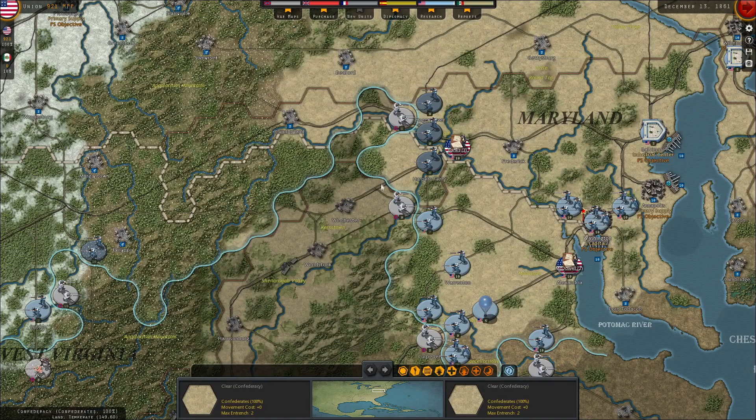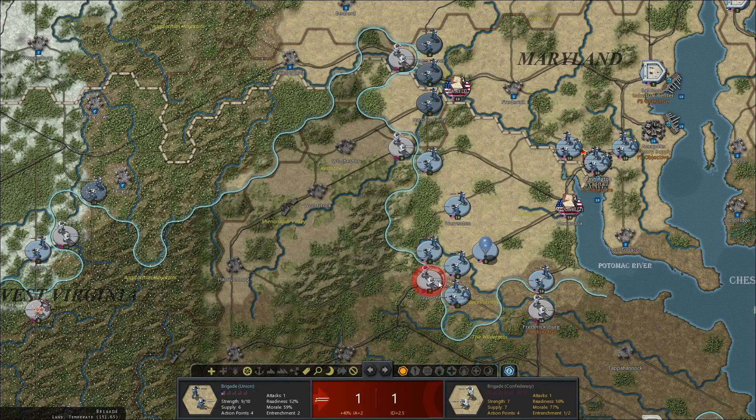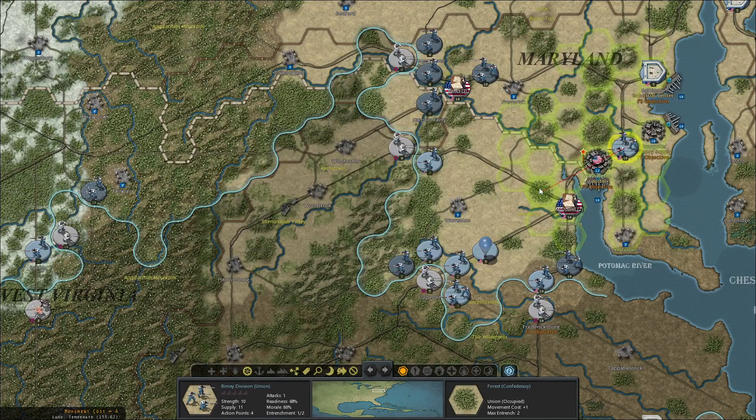We've got a division done here. Culpepper will attack the troops defending. All of these troops will get the prepared attack bonus — when you attack without moving, you get a bonus, which I think is a nice feature. Also one other thing you can do to get some good intel is use your balloons. We've begun encircling the brigade at Culpepper.